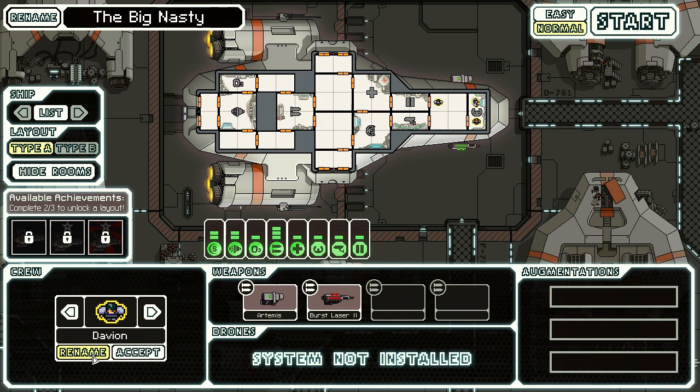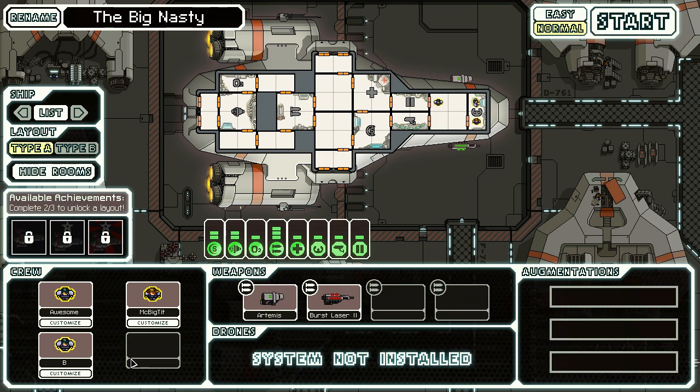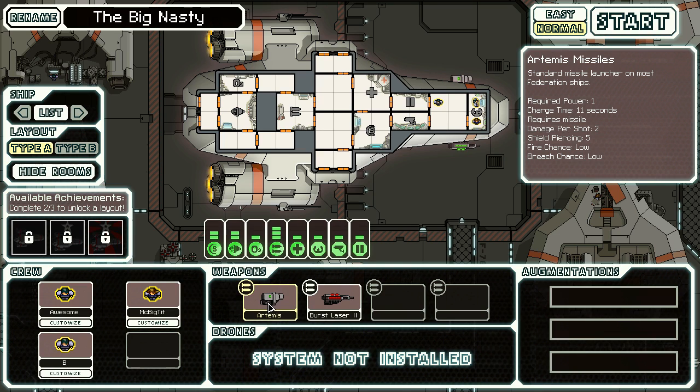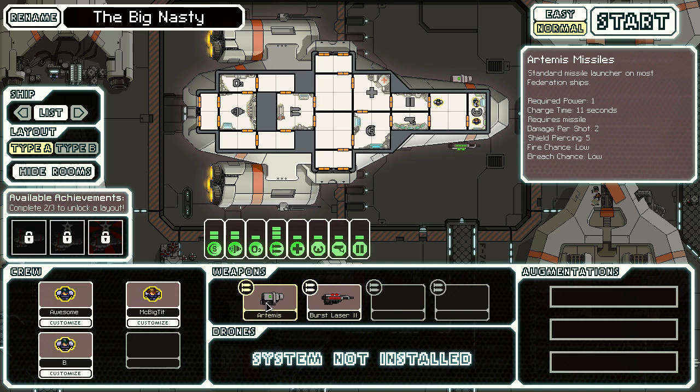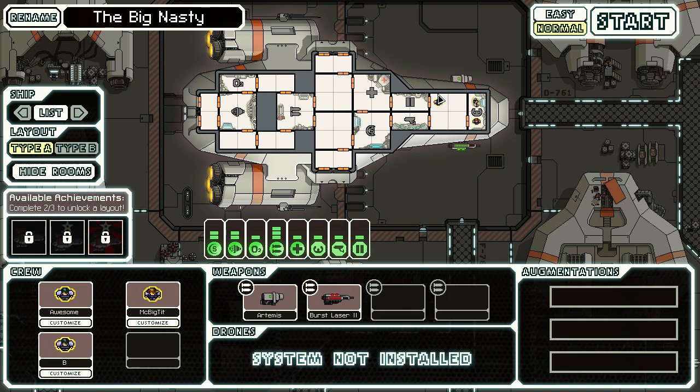And then this guy will be — there's no way there's going to be room for this — Bangle Harry Bass. Harry Bass. Yes. He'll just be B. Harry Bass Mint. There we go. So we have Awesome, McBigTit, and B. This is working out perfect. So there's no augmentations we can fit on, we don't have a drone system installed. Apparently these are the only weapon systems available to us, and I'm okay with that. But I think we're ready to go here.